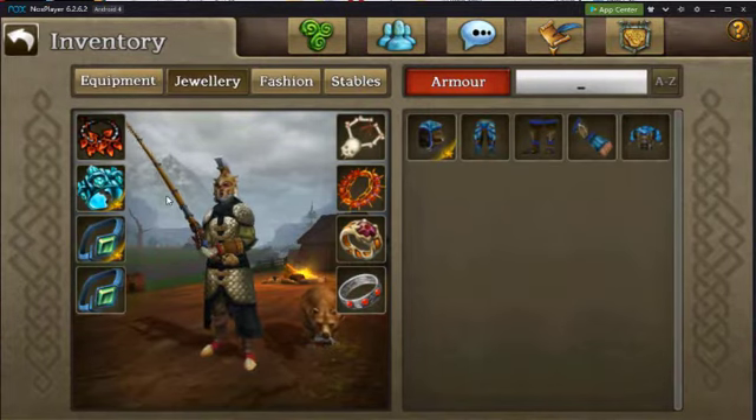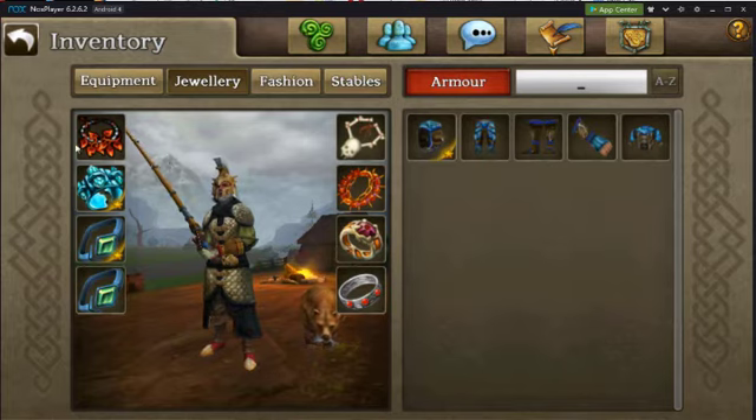One more thing to keep in mind: when you use a bracer to hot swap, it'll only change your left bracer — it won't touch the right one. And when you use a ring, it'll only swap out the top left ring; the others will stay where they're at. For a necklace and charm, it doesn't matter because there's only one, so it'll just replace that one.